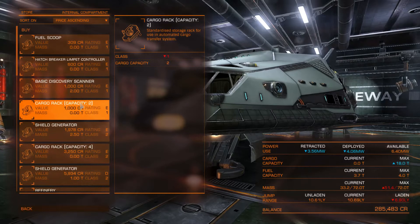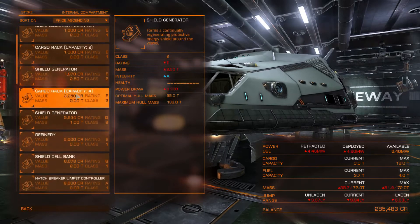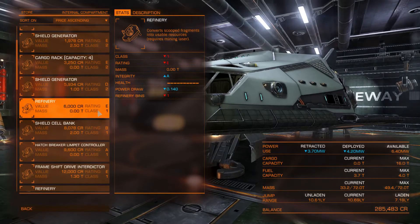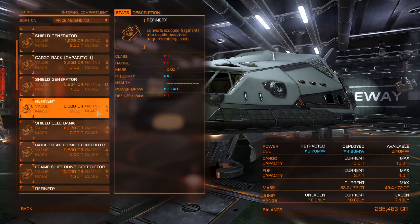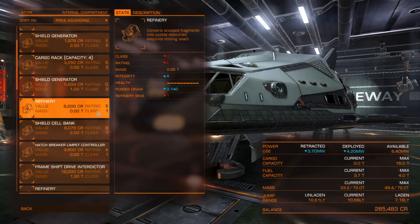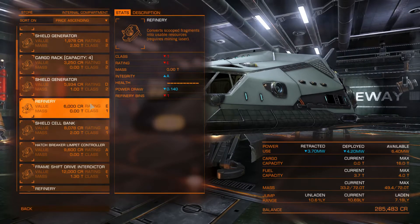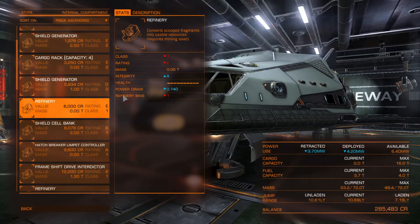The larger the class, the better. This refinery has two stats that are important: the class and the rating. The class is the size of the refinery — generally you want a refinery that fits in the class slot you are actually trying to fit, so for a class 2 slot you want a class 2 refinery. The rating tells you about how good the refinery is, specifically the number of refinery bins — which is the number of different materials or ores you can store at the refinery at one time.